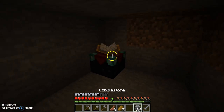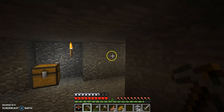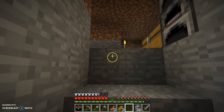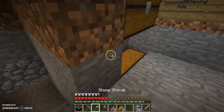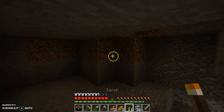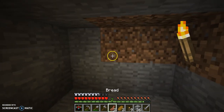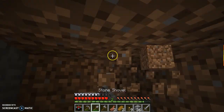Oh, he made an enchanting table. I see he doesn't know the first thing about enchanting tables though — you can't place them like that. Since my friend made an enchanting table, I guess we need to make a room for it. I guess we're going to be making a room down here.